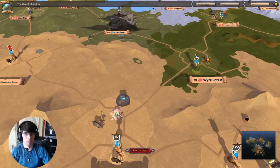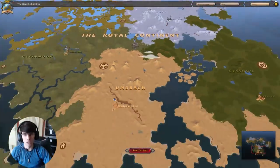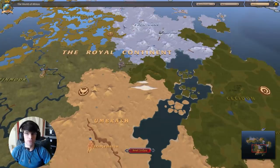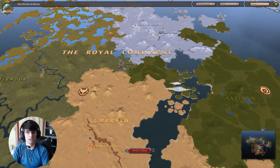Traveling from Caerleon to Bridgewatch is only about one, two, three zones and an underpath. The underpath makes it really difficult for you to get ganked. Having your island in Caerleon means you can do gathering in all parts of the map with no issue whatsoever. So I would say Caerleon is still the best idea for you to create your island.